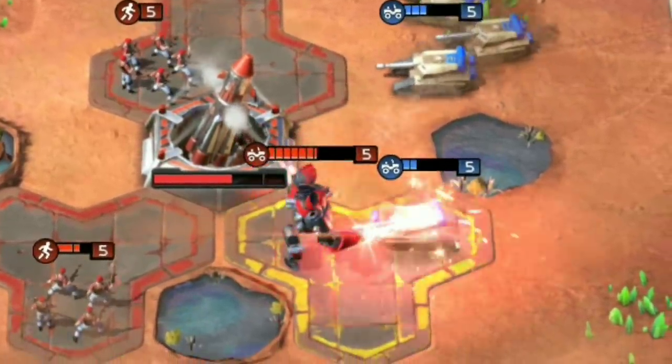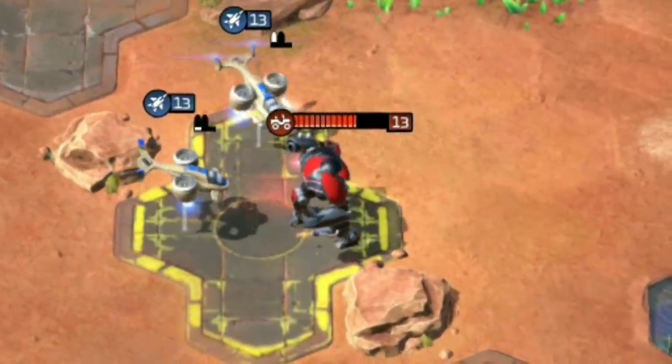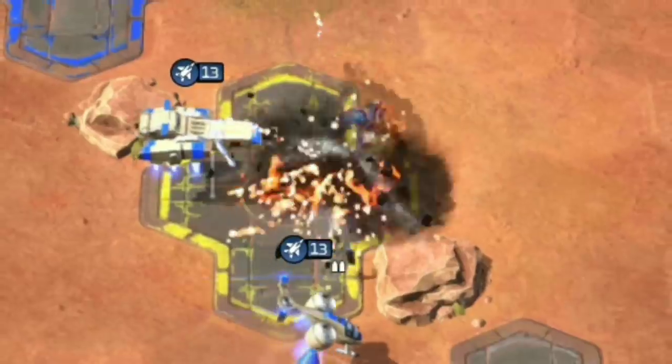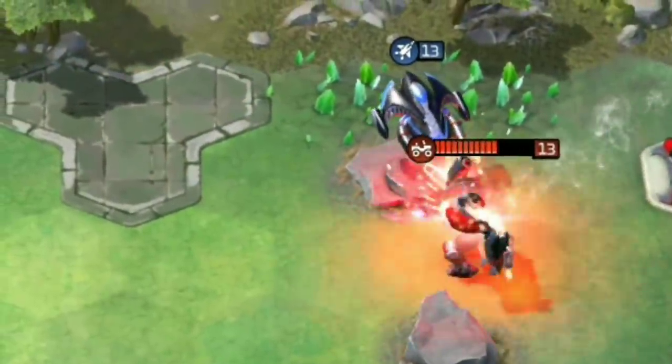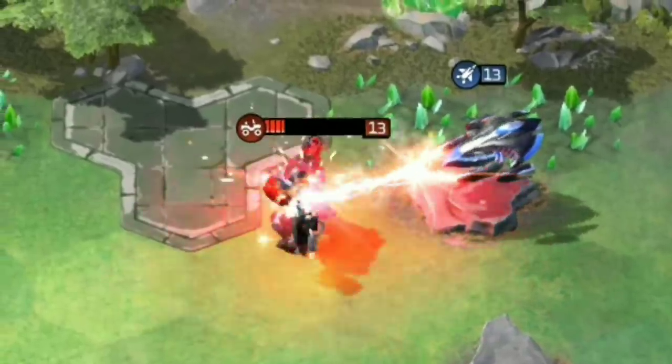For all their fury against ground targets, Avatars are not equipped to handle enemy aircraft. The Kodiak or Basilisk are the most obvious counters, as when an Avatar strides onto the battlefield, it needs to be taken care of quickly.